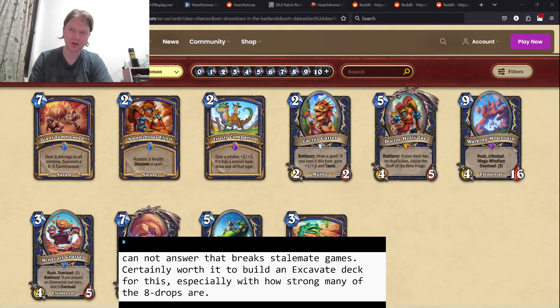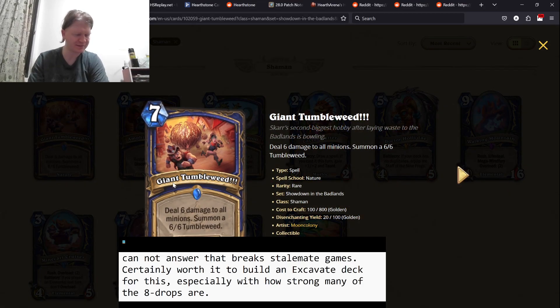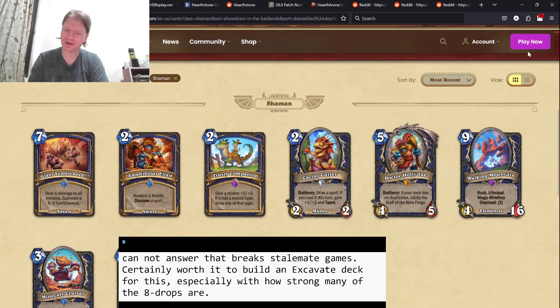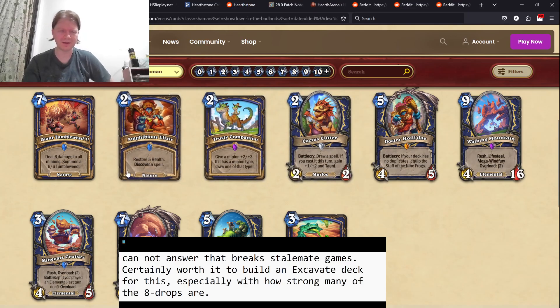Alright, I'm here with the last video. This is the video covering Shaman, Warlock, and Warrior. Shaman got probably the strongest card of all the non-legendary class cards, probably even all the cards here, in Giant Tumbleweed as one of their strongest cards. But they also got a fairly strong set. Overall, I think Shaman's set is so strong that my prediction is that there is going to be a big three of Death Knight, Mage, and Shaman. Then Warrior kind of right behind them. They might be encroaching on the top. I don't think they'll actually make it, but they will be close — those will be like the top four.